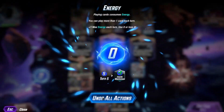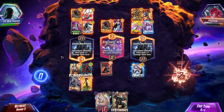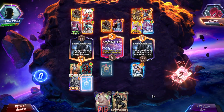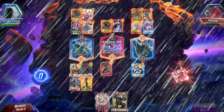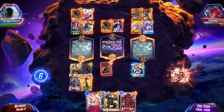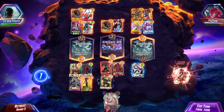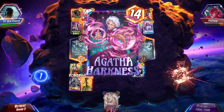I go Typhoid Mary in the middle and then Hope on the left — that puts me to 18 power. It doesn't look like he plays Blue Marvel or Kazar because otherwise he would have played that. Agatha is 14 power, which means he's going to go to 17 power in the middle. So I just need to play Agony and Crossbones — that puts me to 12 and 22. So that's just game. And there you go.